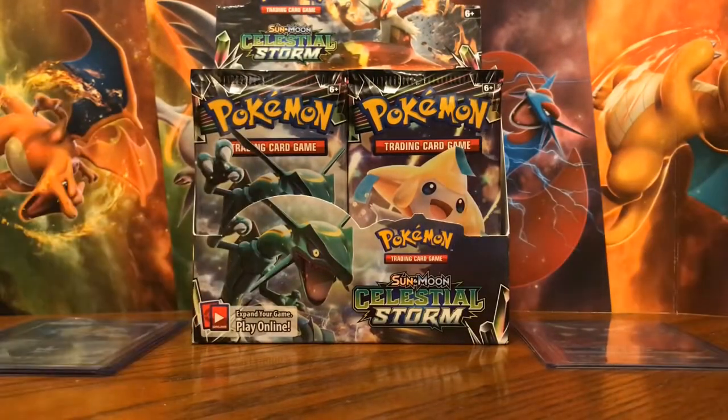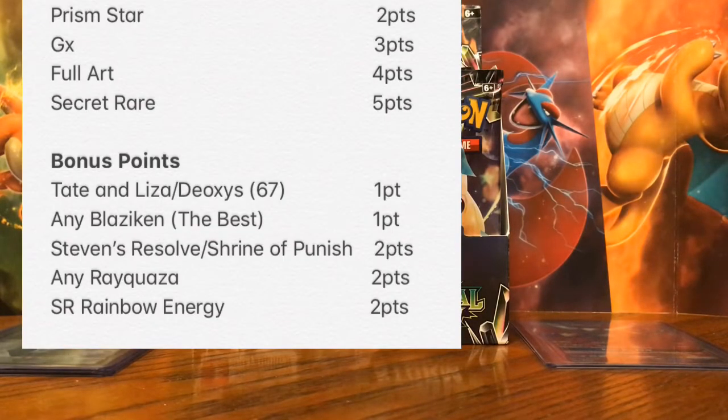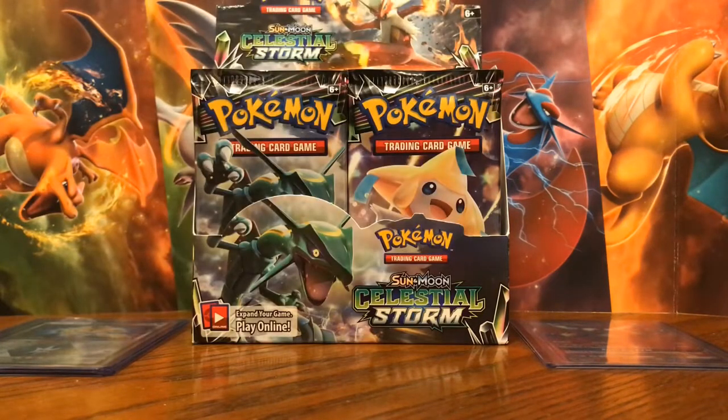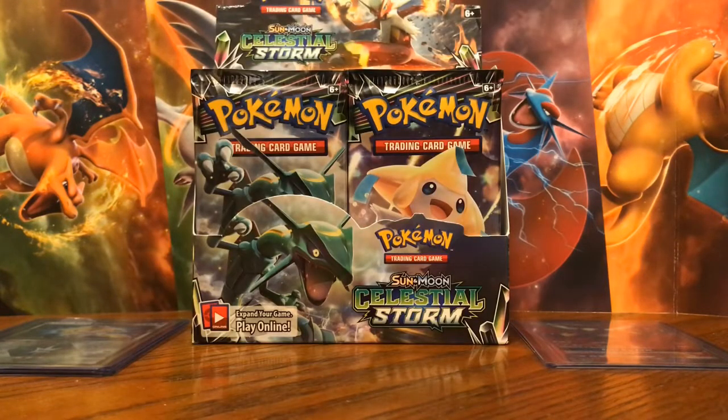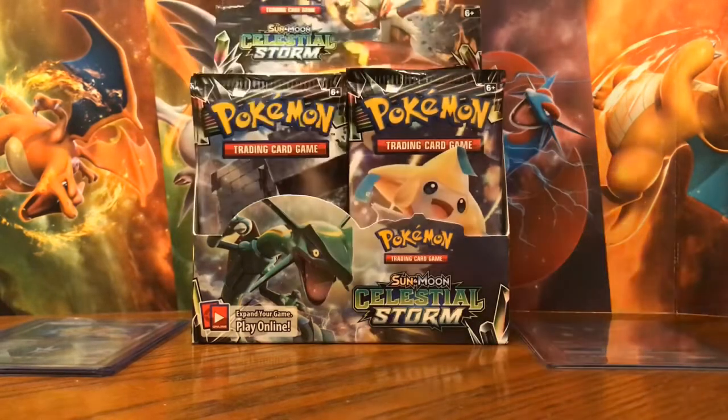For anyone new to the series, our rules work like this: one point for a holo rare, two points for a prism star, three points for an ultra rare GX, four points for any full arts, five points for any secret or hyper rares. Bonus points: one point for any Blaziken, one point for Deoxys number 67 or Tate and Liza, two points for Steven's Resolve or Shawn of Punishment — we've pulled two Shawns so far — two points for any Rayquaza, and two extra points for that secret rare rainbow energy.